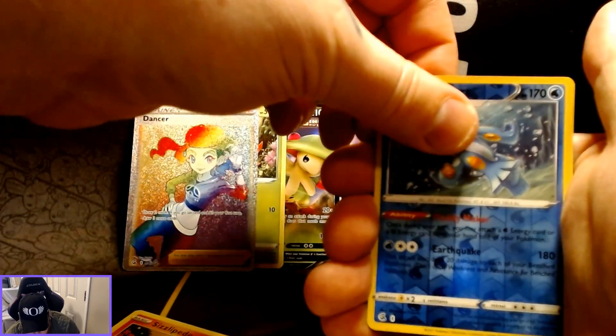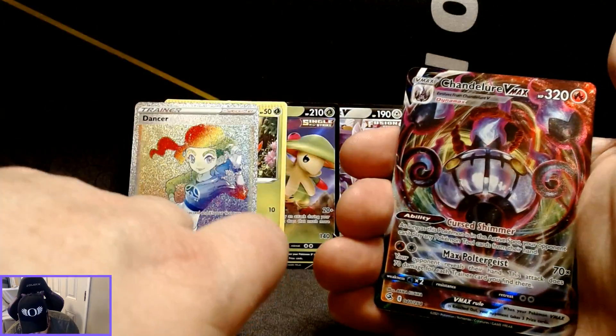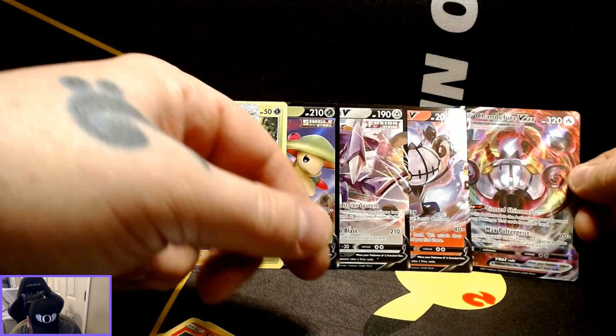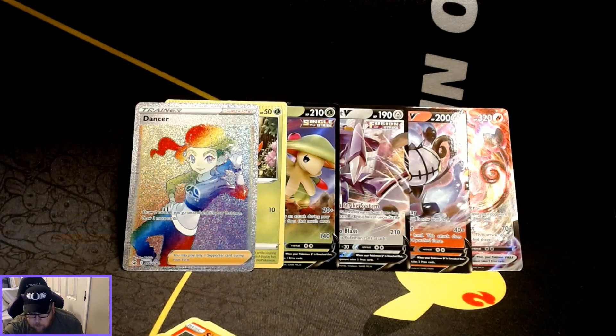Swampert is the reverse holo with the rare card being a Chandelure VMax. That is pretty awesome — I'll stick that with the other one right there.